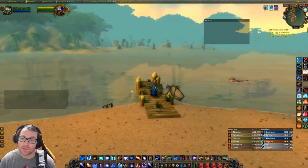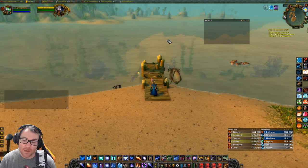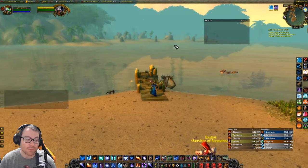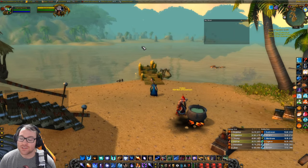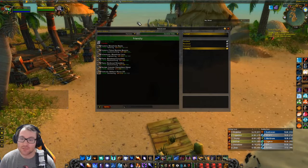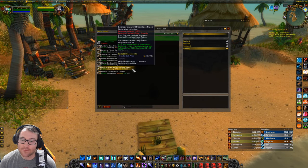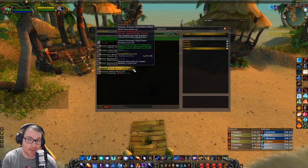I'd love to head over there and show you what we can kill, but unfortunately we can't do that yet. Once it comes live I will definitely make a rep guide and show you instead of just telling you about it. Once you do that, you get access to a lot of unique and awesome rewards. Starting off at Friendly, we have the Dreamless Sleep Potion, which is pretty good — if you're out of combat you can drink it, and it gives you health and mana regeneration.